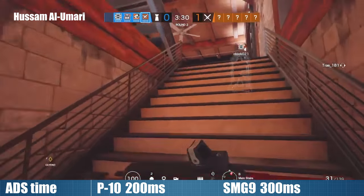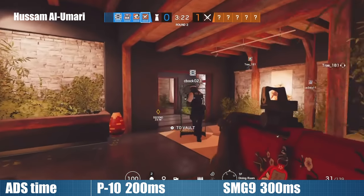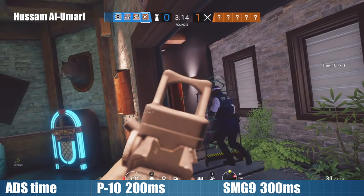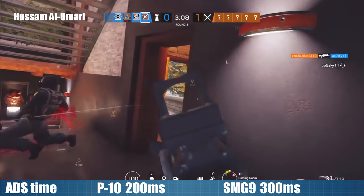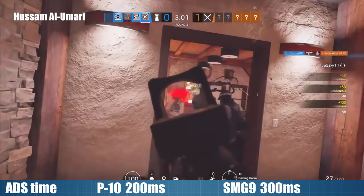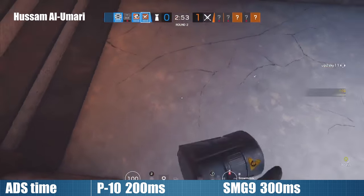Fire rate has already been discussed and ADS time is pretty straightforward as well. 200ms is the standard time for pistols while 300ms is the standard for both primary and secondary SMGs. Nothing unusual here but it is worth noting that with times to down of between 200 and 300ms for both guns against various distance and target combinations, a 100ms advantage for the P10 goes an awfully long way in balancing out the TTK advantages of the SMG9. In fact, in most cases, ADS and TTK added together will actually be longer for the SMG than for the P10. Full details in the spreadsheet.